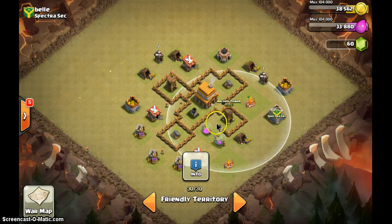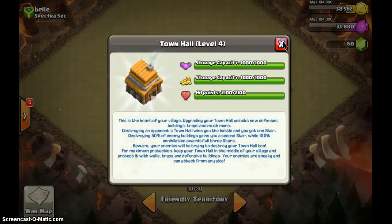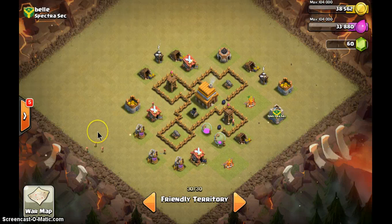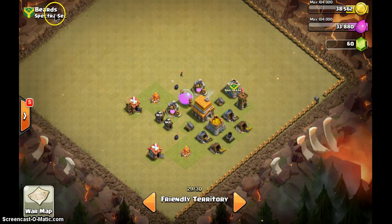See this one — the giant can just walk in, it's a free track. The bombs will not kill the giants; they will only tickle the giant. You are Town Hall level 4 — you need to copy my base right now, exactly the same.